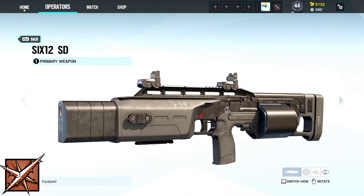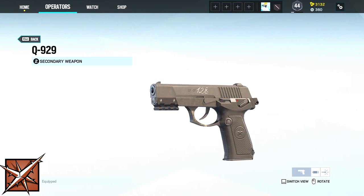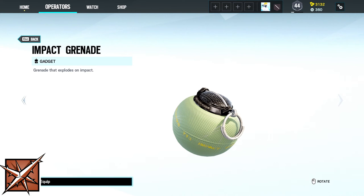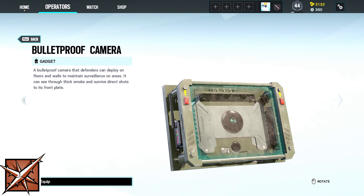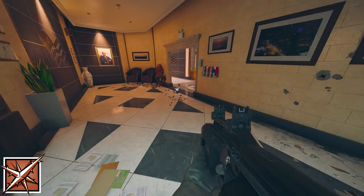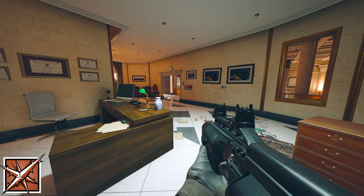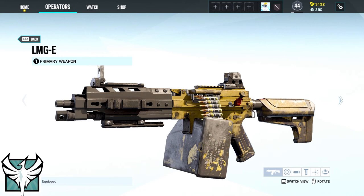Lesion's loadout contains the 612 SD or the T-5 SMG and the Q-929 as a secondary. His gadgets are either two impact grenades or one bulletproof camera. Lesion comes with his device AGU, cloaked toxic mines that inject a compound injuring opponents and limiting their speed.